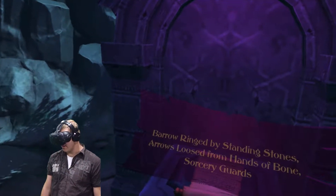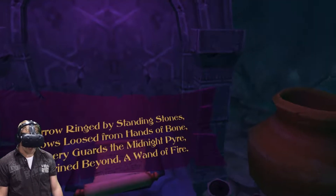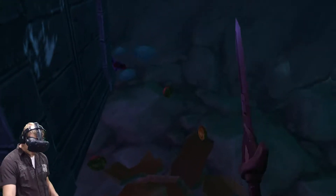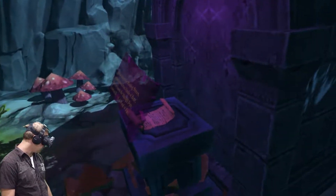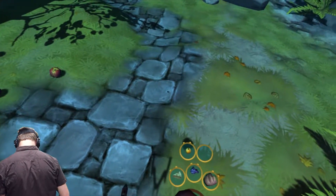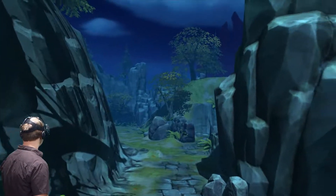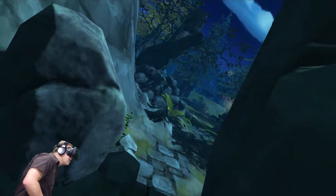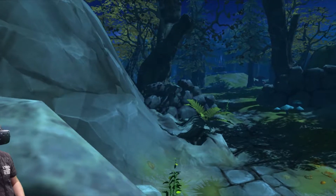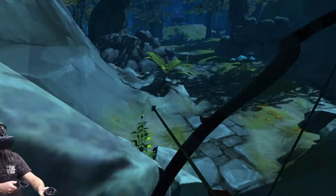'Barrow ringed by standing stones, arrows loosed from hands of bone, sorcery guards the midnight pyre, enshrined beyond a wand of fire.' So this is all leading towards us getting a magic wand, I guess — we're joining Hogwarts School of Witchcraft and Wizardry. We are Harry Potter — you know, before he turned 11 and joined, he wielded a sword, a shield, and a bow. We could pick up all the apples but we've got so much food we don't really need it. The only way we can go is this way. There's another archer — sweet, we can hide here. He's hiding as well. Oi, come back — pain in the arse.